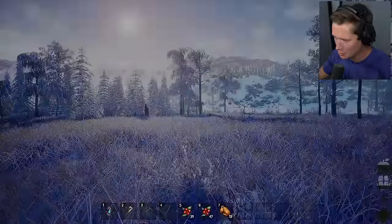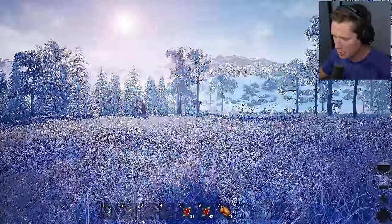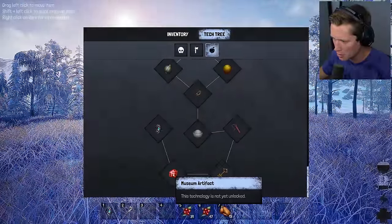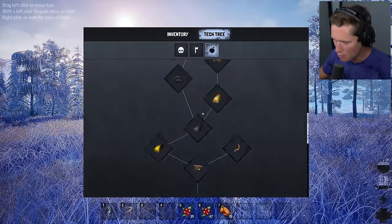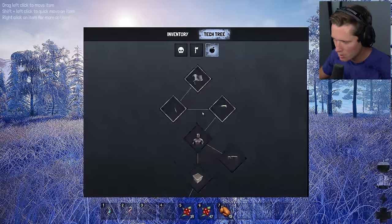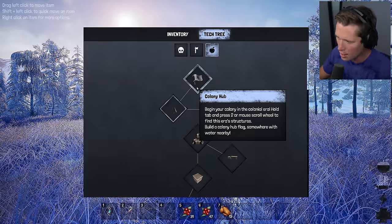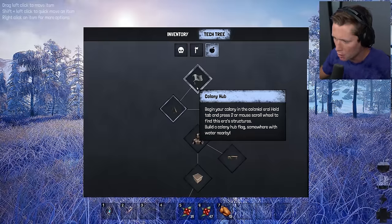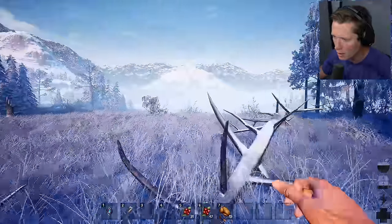Off to the colonial era we go — a brand new section of time to explore, and it's awfully snowy out here. We've got a new tech tree to work our way down. We're going to be getting artifacts, dynamite, museum keys, and battering rams. Begin your colony in the colonial area — hold tab and press the mouse wheel to find era structures, build a colony hub flag somewhere with water nearby, and build an advanced house for our colonists.